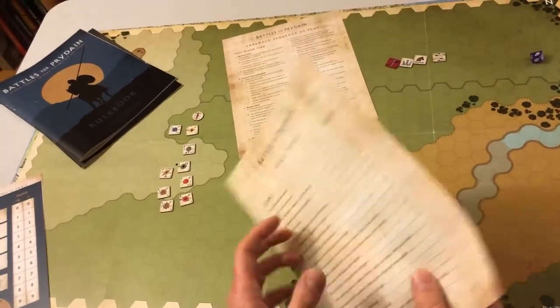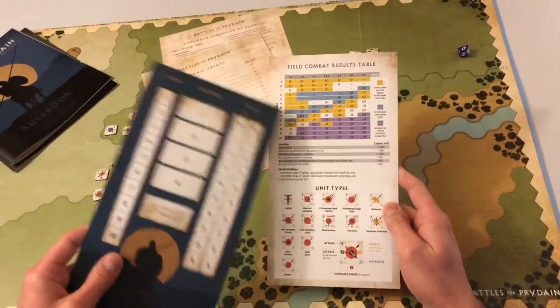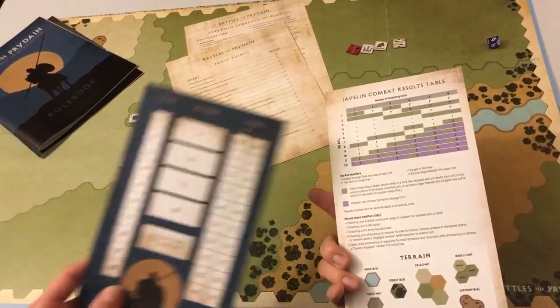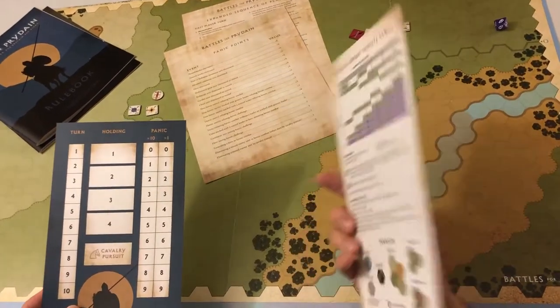All the units are the same. We also have a combat results table for field combat, which is sort of like face-to-face combat, and then javelin combat, which is where your cavalry is throwing javelins at people. So sorry Euro gamers, but we actually do use a combat results table on this one. You roll dice and see what happens.